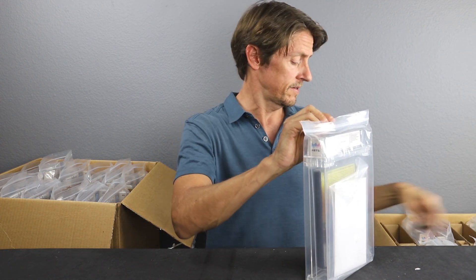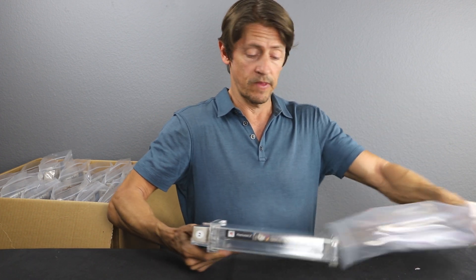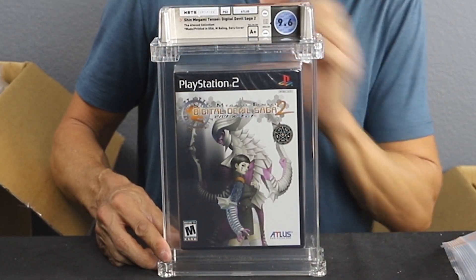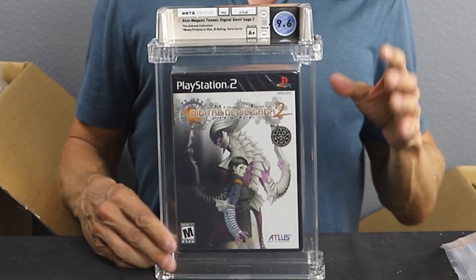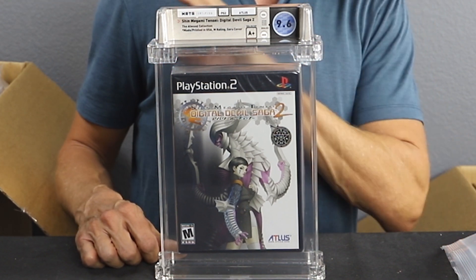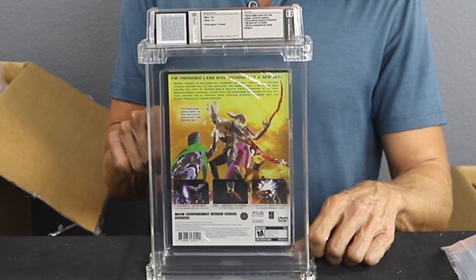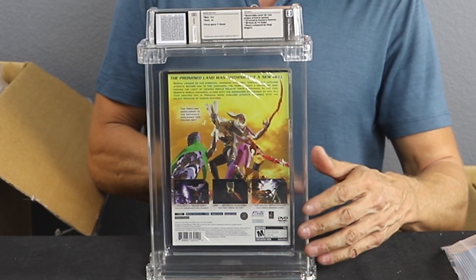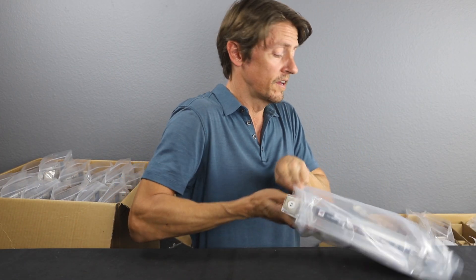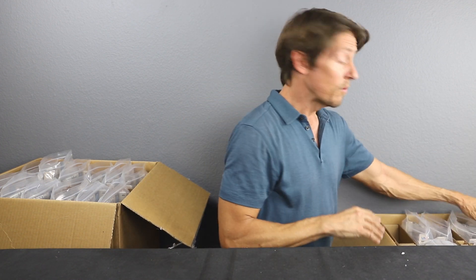Third game out of this box: Shin Megami — this is the second cover I mentioned earlier. This is Digital Devil Saga 2, the Sarah cover. The first box had the downtown cover; this is the second cover. 9.6 A+. Nice grades on these. We only had a couple of 9.4s in the first box, and so far none in this one, so hopefully we won't have any more — that'll definitely be a good ratio.